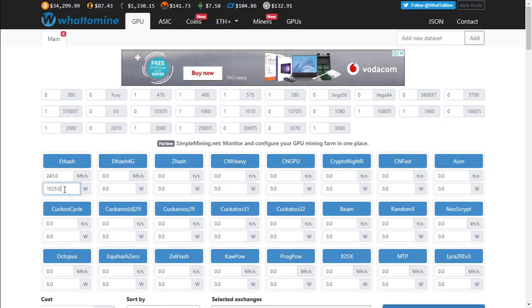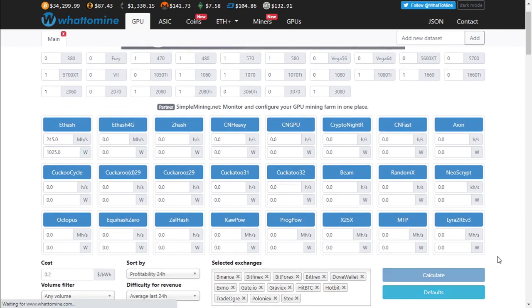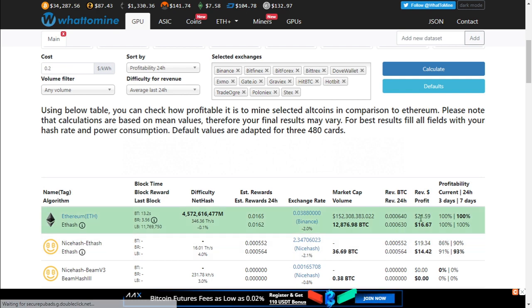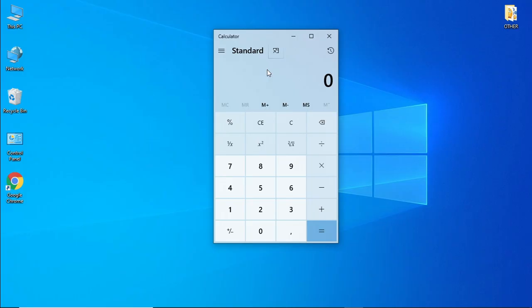Let's get into the numbers and see what our profits were on 245 megahash per second and what our electricity cost was. Our two servers are generating about 245 megahash per second and consuming about 1,000 watts. We should be generating $21.59 a day, and times 30 days that puts us at about $647 for the month of January.